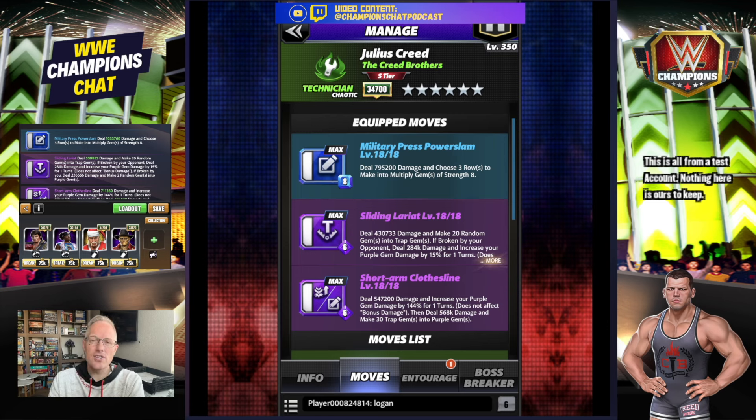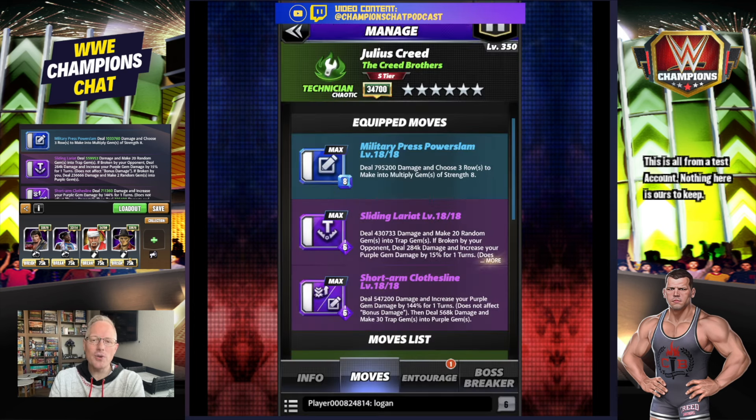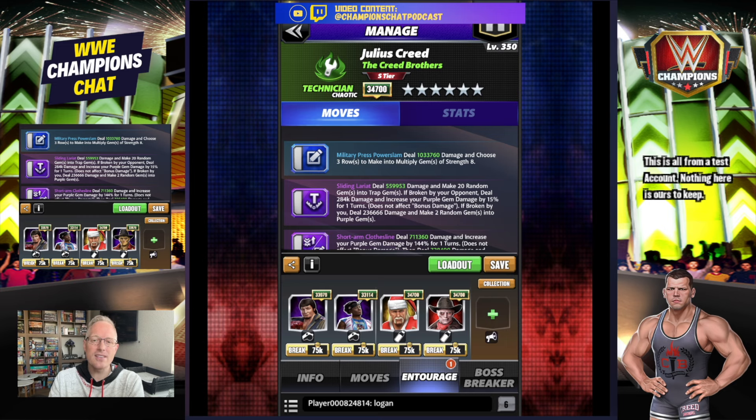We've got the Military Press Power Slam — eight MP blue, deal damage, choose three rows to make into multi gems of strength eight. Sliding Lariat — deal damage, make 20 random gems into trap gems; if broken by your opponent, deal damage and increase your purple gem damage by 15% for one turn; if broken by you, deal damage and make two random gems purple. Then the Short Arm Clothesline — six MP purple, deal damage, increase your purple gem damage by 144% for one turn, then deal damage and make 30 trap gems purple.